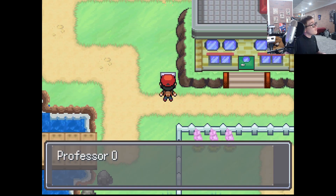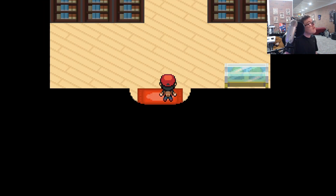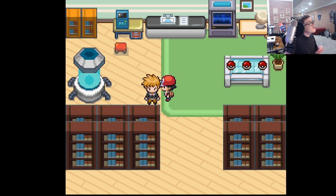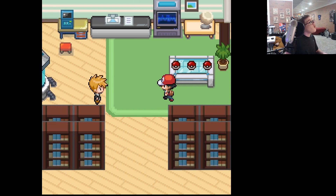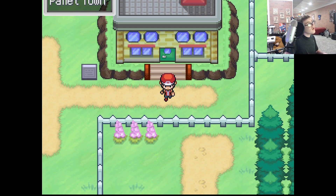This is the lab, right? Yep. I'm guessing we go in here to get our first Pokemon. We just immediately go in there. Okay. Hello. Oh, we can just take our Pokemon? Oh wait, we gotta wait for him. I'm guessing we gotta go somewhere — Pallet Town.